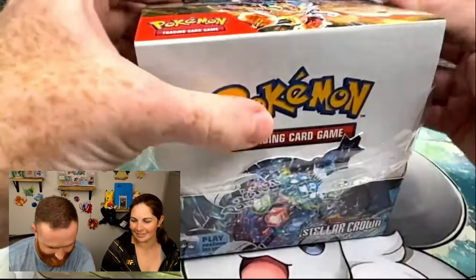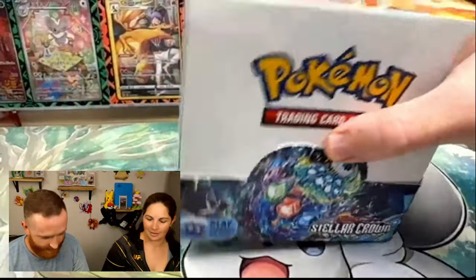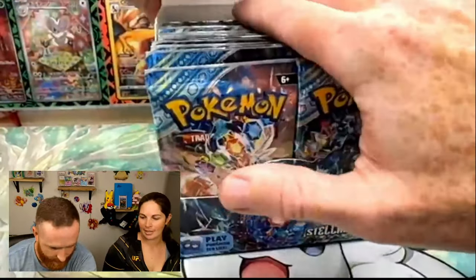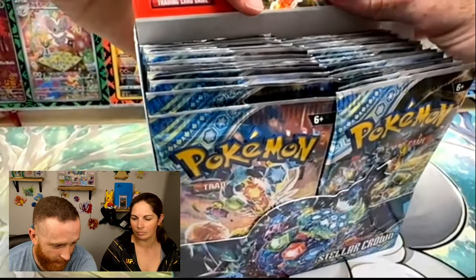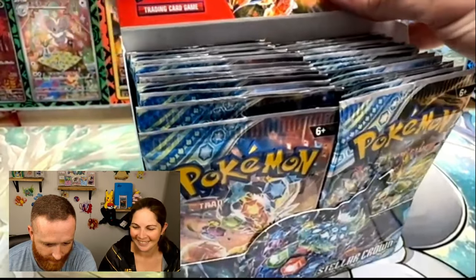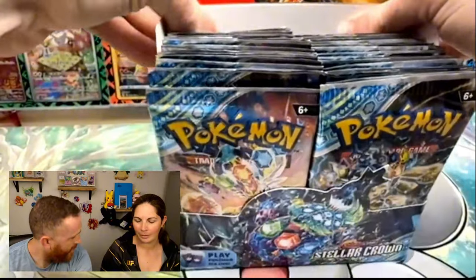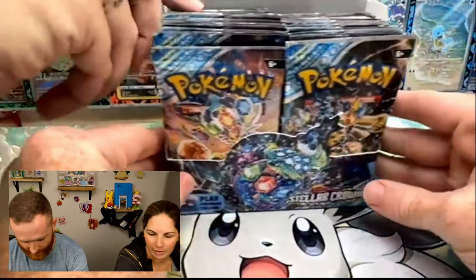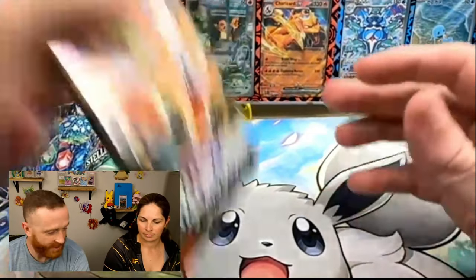All right, let's see what we got here. Let's get rid of this plastic. So we did really well on our last booster box opening — on everything we've opened for this set so far, except for that ETB yesterday, we have crushed it. The ETB yesterday was a little tough. Let's move it over here — perfect. All right, I'm just going to start getting into it.